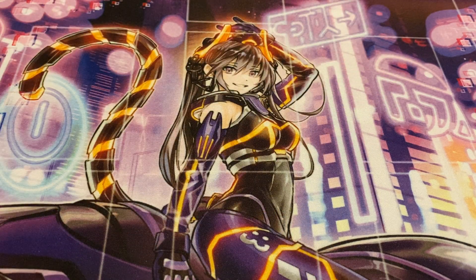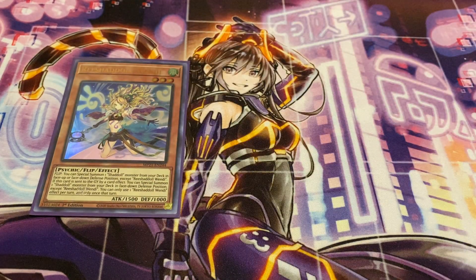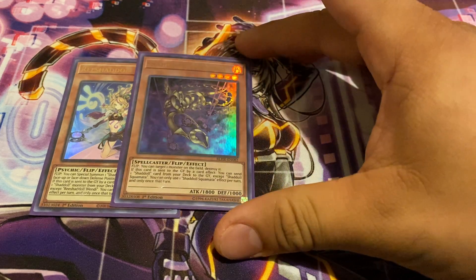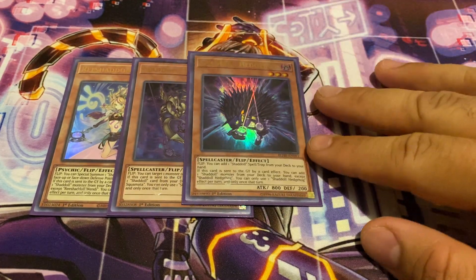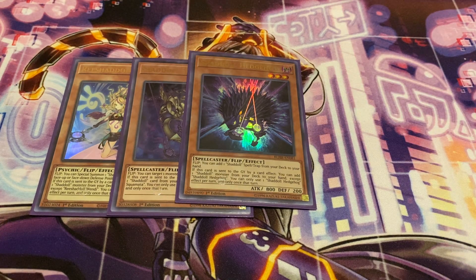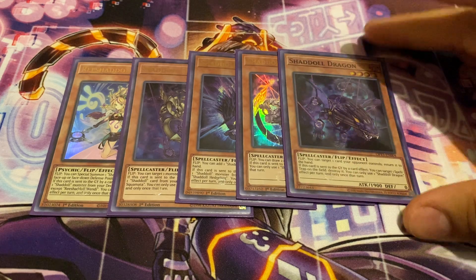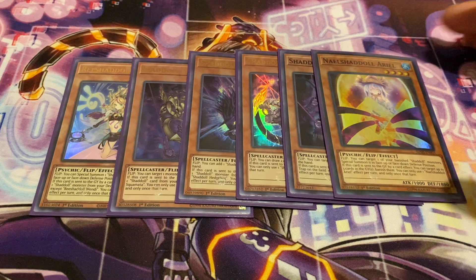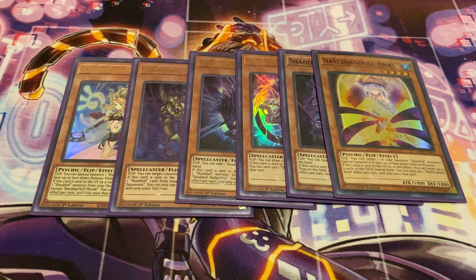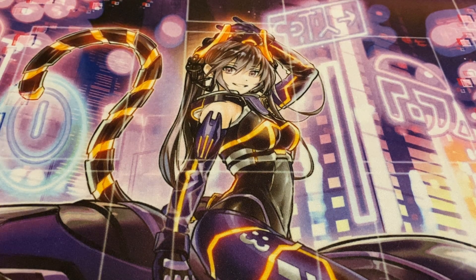For the Shaddolls, I'm running one of each of the best ones: one copy of Wendi, which gets you access to another Shaddoll monster directly from your deck; one Squamata, which acts as a Foolish Burial; one Hedgehog as your searcher; one Beast to draw; one Shuttle Dragon, so if I need to dump it to pop a back row that's the best way to do it; and of course one Ariel, just to remove cards from my opponent's graveyard.